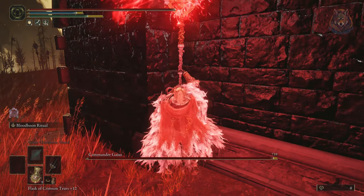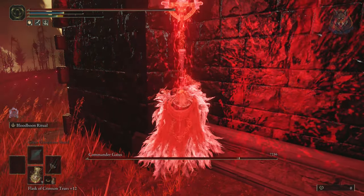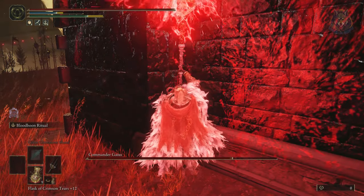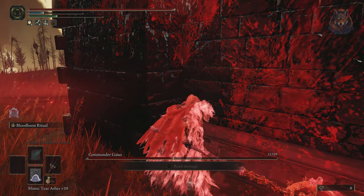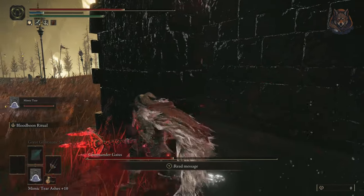However, there is a cheese to kill this guy because he gets stuck on a wall. The best method is to equip a fully upgraded Mohgwyn spear, which every single person will have because you have to defeat Mohg in order to start the DLC. You can equip this with items such as Lord of Blood's Exultation. All you need to do is trap him in the corners and use the blood boon ritual over and over, and he should lose health pretty quickly.